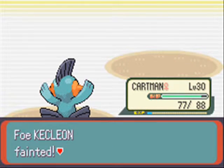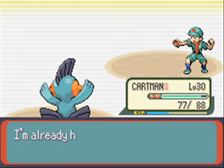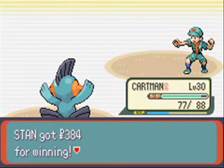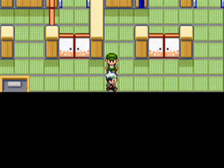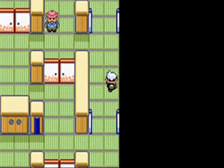So, Water-type Pokemon — what they're strong against is Fire types, Ground types, Rock types, and so on and so forth. I'm already having trouble, and then you have to beat me? It's not fair.